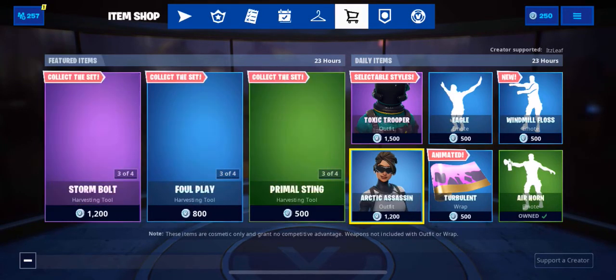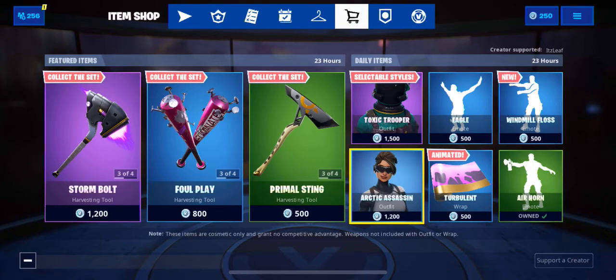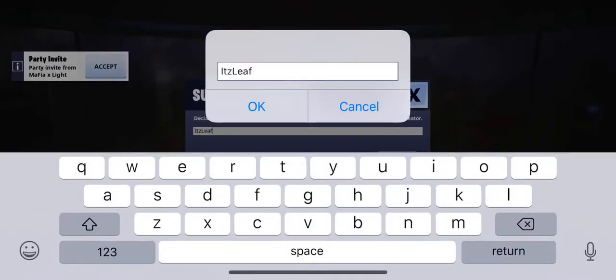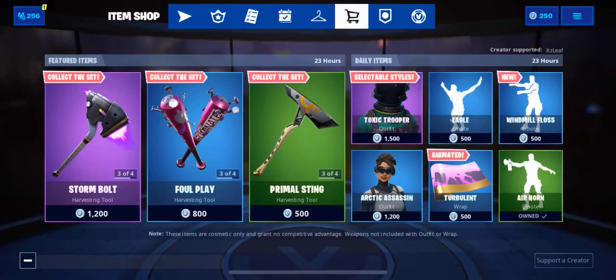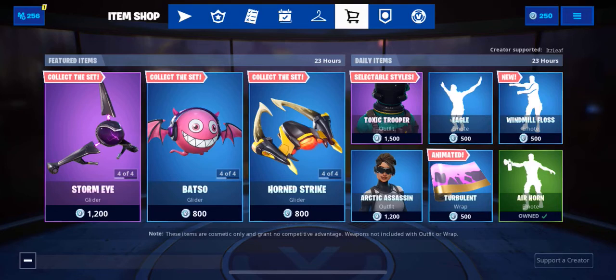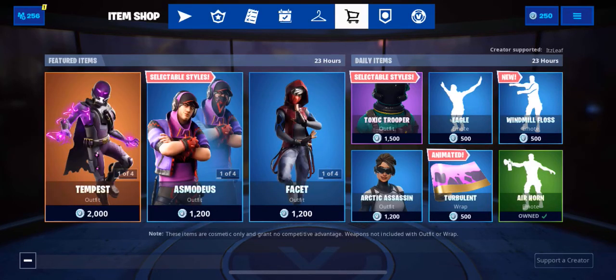Please make sure and use support-a-creator code — it's Leaf — in the Fortnite item shop. Add it so it stays in there for 14 days. Here's how: click on Support a Creator, type out 'It's Leaf,' hit okay, accept, and you'll get a green check mark. It stays in for 14 days. Go ahead and tell me in the comments which one is your favorite. You're all amazing, thank you so much for watching!